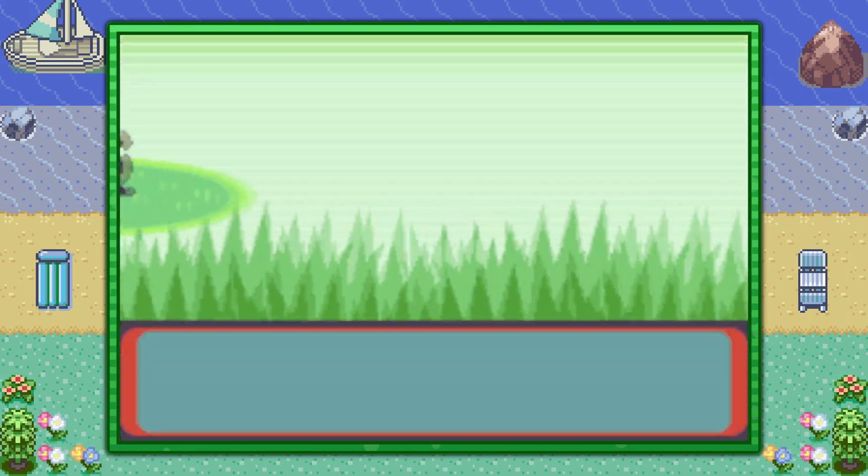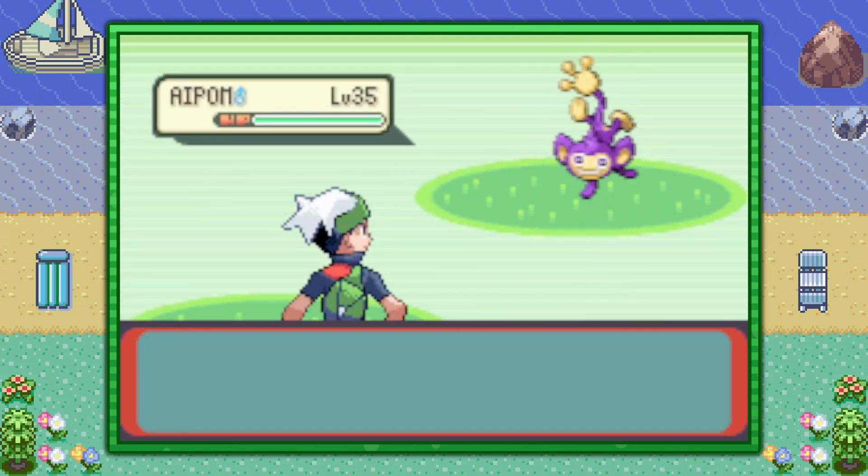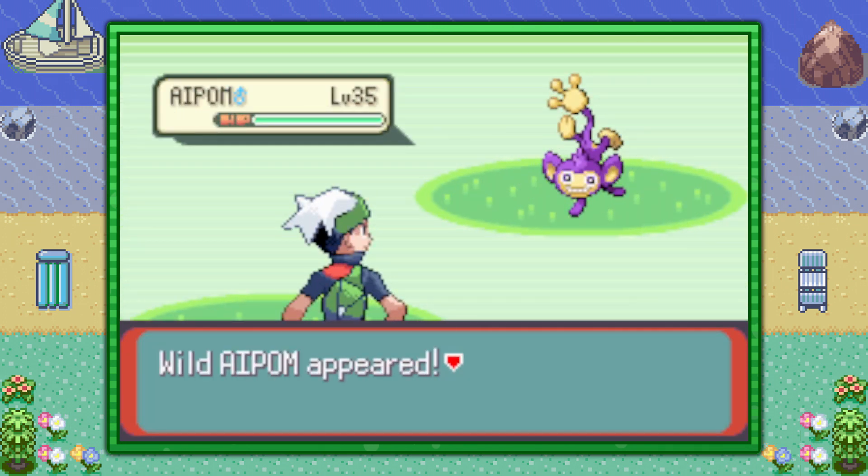Now this is the Safari Zone, which means the catching mechanics here are a little bit different than they normally are. If you're interested in learning about them, you can check the description for a link to a guide that teaches you all you need to know about the Safari Zone and its mechanics — throwing bait, throwing rocks, how to prevent Pokemon from escaping — because the Pokemon can run away here.